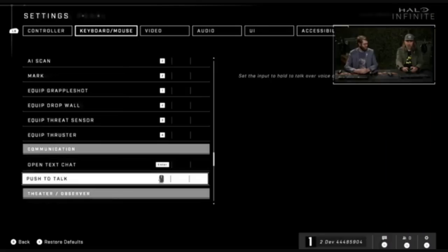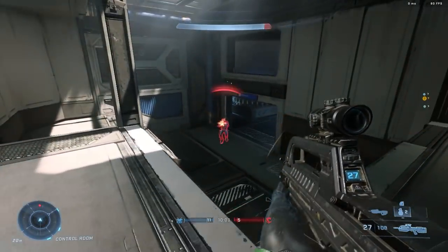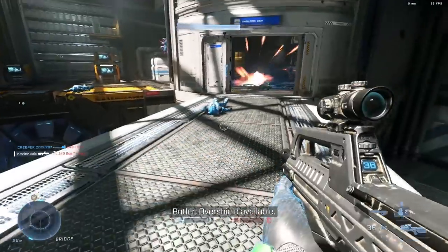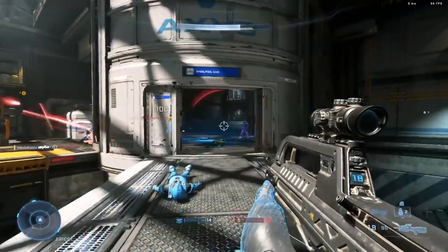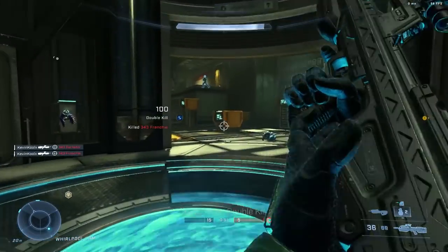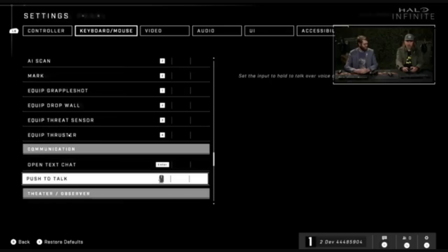Number seven is the return of thrust from Halo 4 and 5 in Halo Infinite. During the live stream from 343, a quick moment showcased all the different keybinds, and one of them shows 'equip thruster.' Interestingly, the repulsor seen in the gameplay trailer isn't listed there, but we do see thruster alongside grapple shot, drop wall, and threat sensor. Whether it will behave like Halo 4's or Halo 5's thrust won't be known until we actually get a chance to play it.